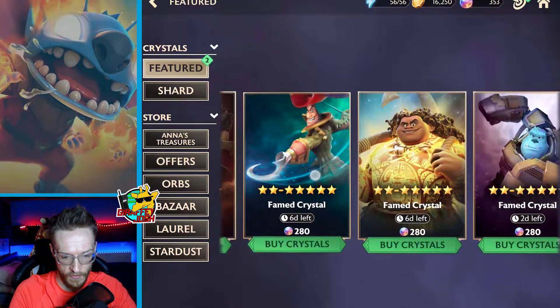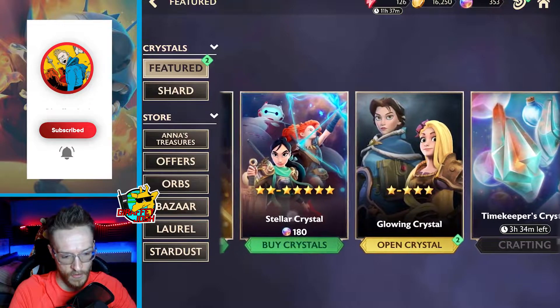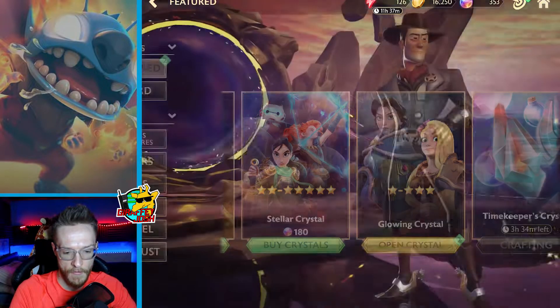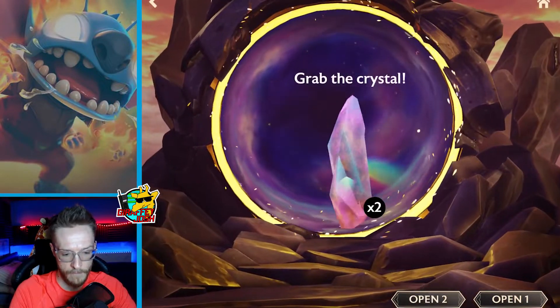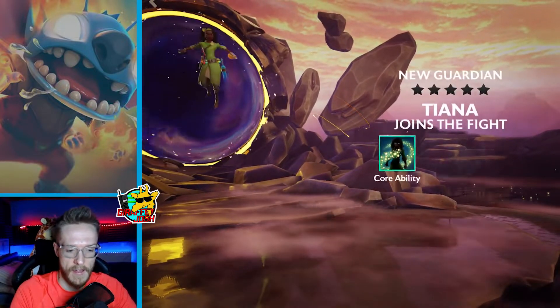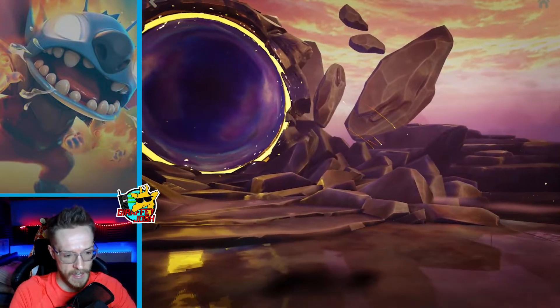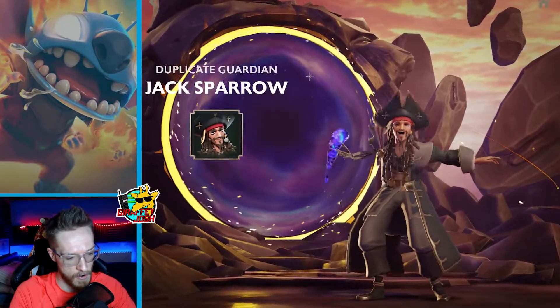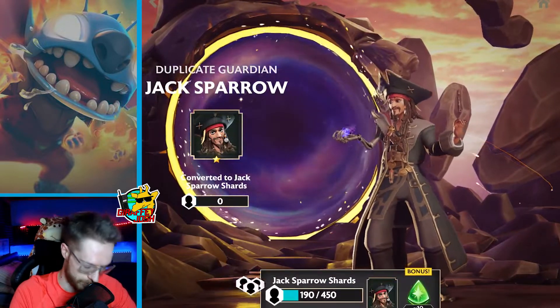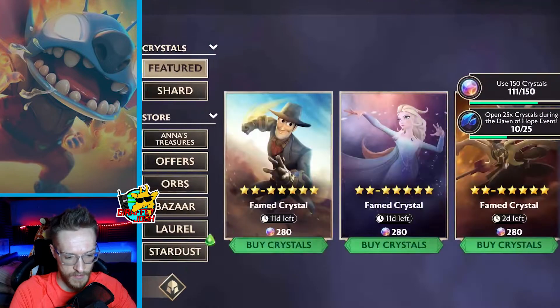I've got 353 dust. At my stage it's probably still best to just keep upgrading the stellar crystals. I've got two of these to open, so let's see what we get. I got a new character — one star. Am I going to get a two star character? I've got Jack's power again — one star again. That's upsetting.